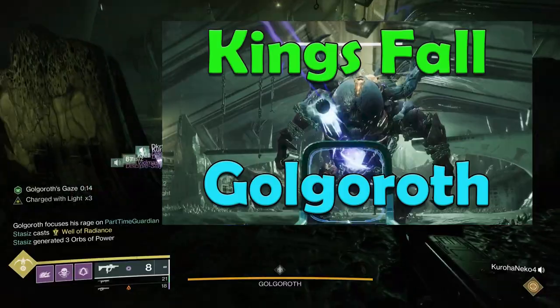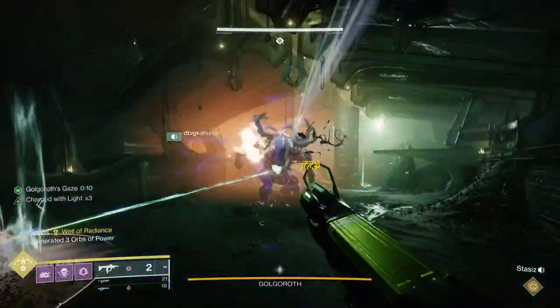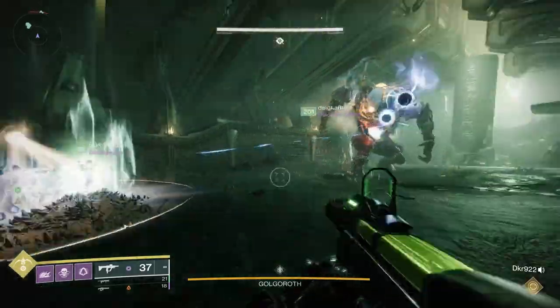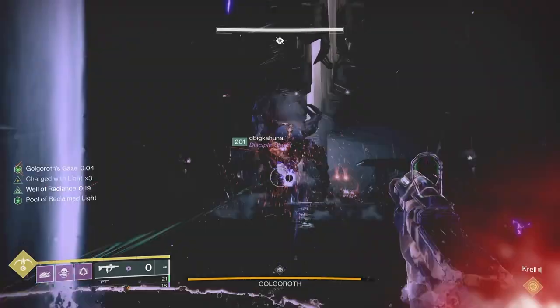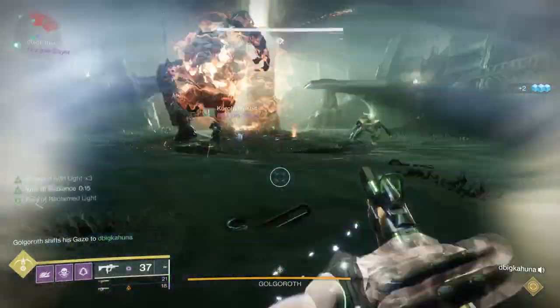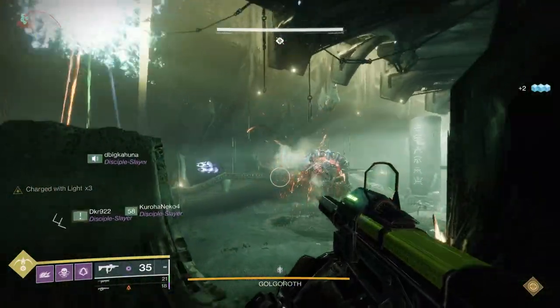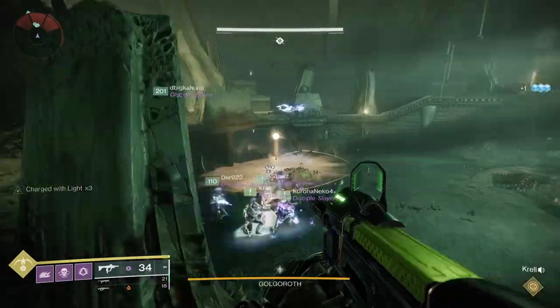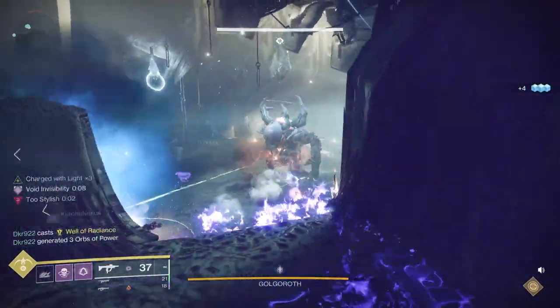Essentially what you need to do is when you take the gaze from Golgoroth, before you give it back to someone else, you need to make sure you're in the Pool of Unclaimed Light when that happens. The easiest way to do this is to take the gaze and then slowly work your way through the bottom pit area while you're shooting the balls over to the fire team. That way, by the time the timer is out and the person takes the gaze, you'll be in the Pool of Unclaimed Light.